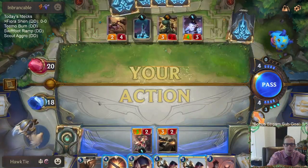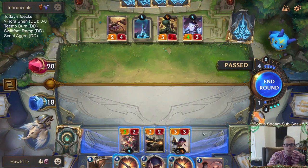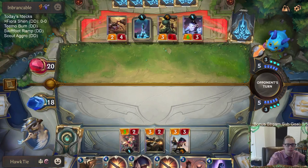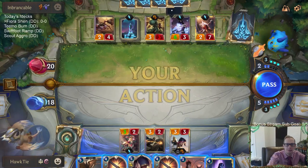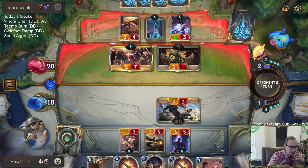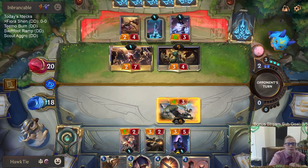That was not the best setup for me, obviously. Hush is the card that's really problematic here. We'll go ahead and pass the turn. They'll just level up Soraka on turn five. Hoping for no Hush but it's kind of likely — hopefully not.